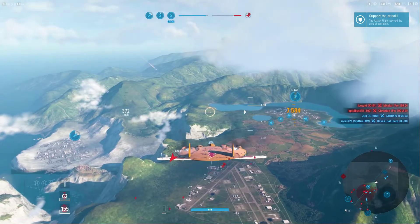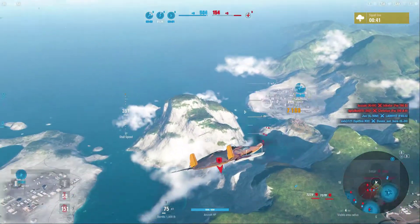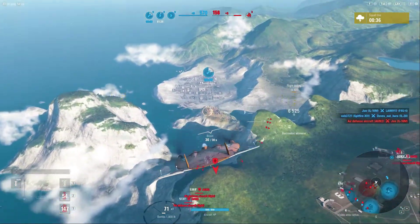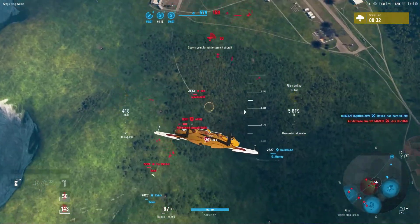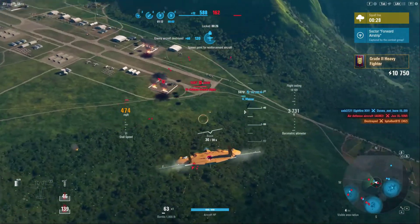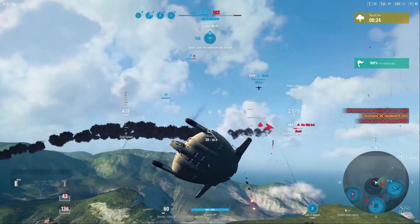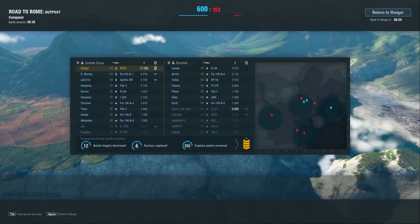Our bombers are inbound on this airfield and they should be able to flip it fairly easily, but I am going to try and find some player targets opposed to going after these air defense aircraft, since they are going to be disappearing shortly anyway. I see this He.302 — that's the rocket plane, it's a very, very weak aircraft but very, very fast, so it's nice to be able to take out a strategic asset like that.